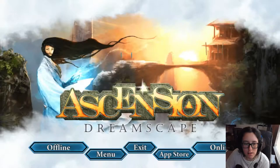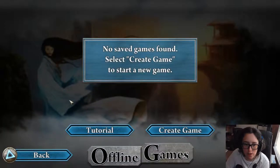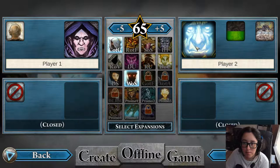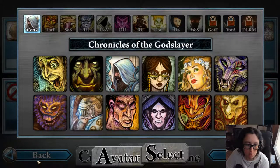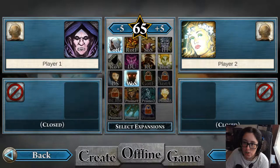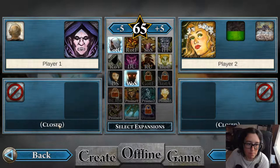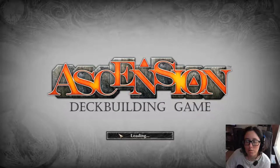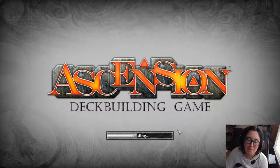The layout of how everything works is a little weird. First off, you can do offline, you can do the tutorial or create game. And if you want to have AI, you have to change it to the AI difficulty. You can do like easy or hard, or you could do an actual player. You can also add more people. Let me actually just show you the tutorial — it's going to be a lot easier to explain to you with a tutorial because I am terrible at explaining things.